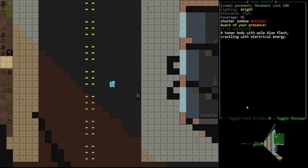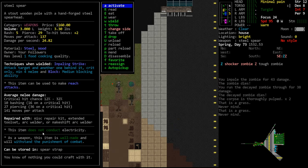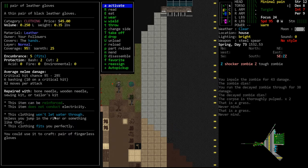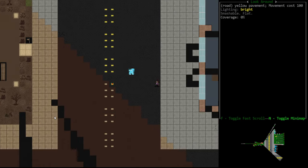Stay at least 10 tiles away from a shocker preferably. Second thing: they have a zap-back ability - if you attack them with a metal weapon they will electrocute you. This can be circumvented by having a non-conductive weapon like ours, which is a steel spear but non-conductive, so we could safely melee him. Even if you have a conductive weapon, if you have non-conductive gloves - like these leather gloves - that will also prevent you from being shocked when you hit the zombie.